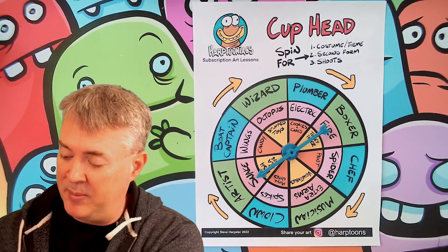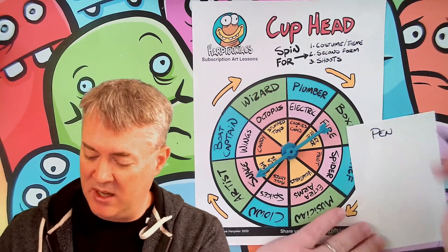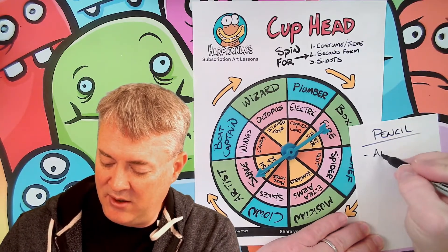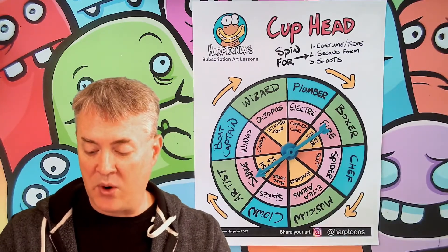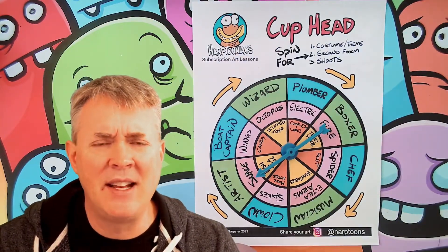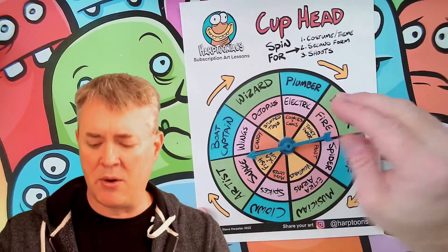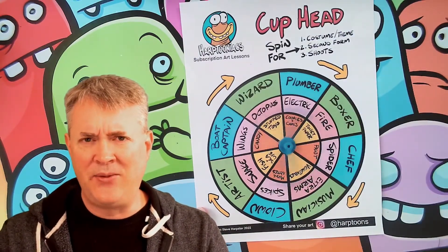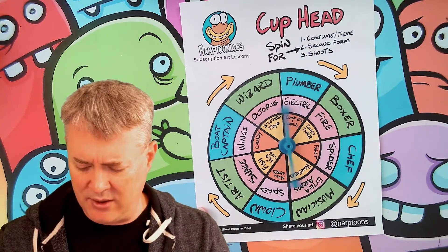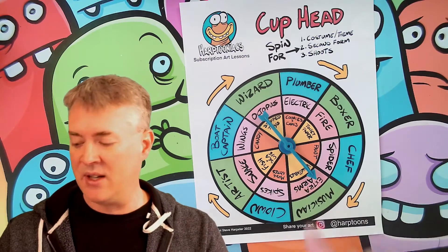So pretty cool. We have a pencil that is an artist. Now we're going to spin for the second form. As the Cuphead characters battle, they tend to morph into something even more powerful. So let's see what other features we're going to add to this character — and we have extra arms.